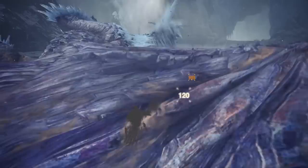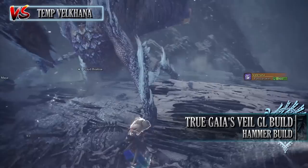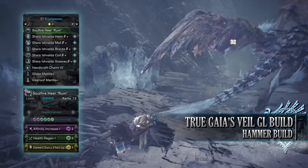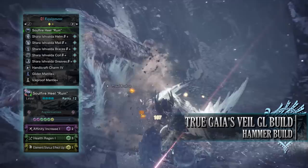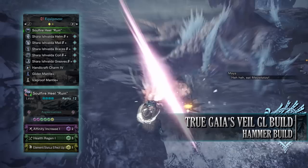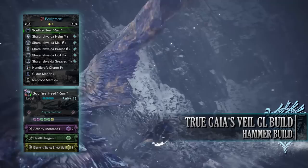The fifth and final build is the True Gaea's Veil Guiding Lands build, which uses the True Gaea's Veil set bonus. This build does rely on mantles, but it is a perfect all-round build that balances DPS, quality of life skills, and the essential Guiding Lands skills. For this build you'll need the Shara Ishvalda Helm Beta, Shara Ishvalda Mail Beta, Shara Ishvalda Braces Beta, Shara Ishvalda Coil Beta, and Shara Ishvalda Greaves Beta. I'm also using a Handicraft Charm 4, and for my weapon I'm using the Soulfire Hill Ruin, which is the Lunastra-Nergigante Hammer. You'll want to bring the glider mantle and one of the various elemental mantles — mantles with long uptime and short cooldown — and we'll explain why shortly.